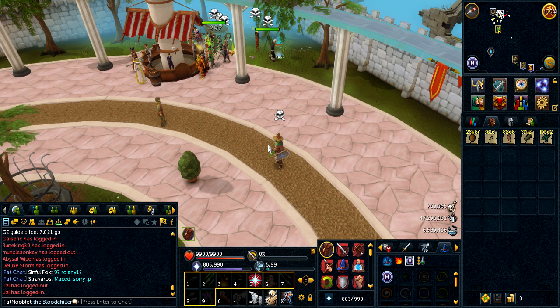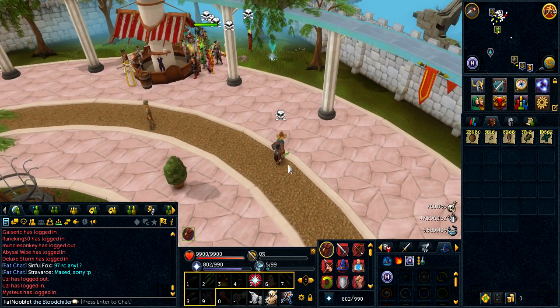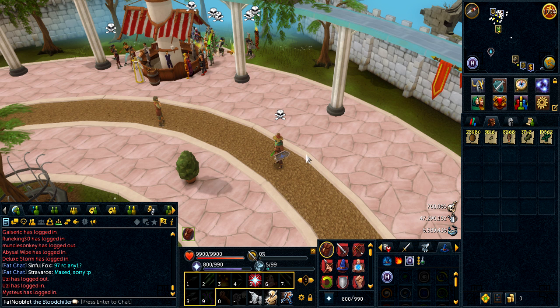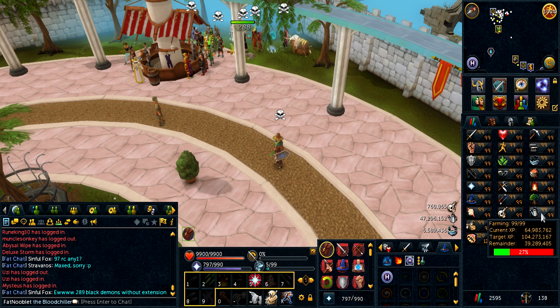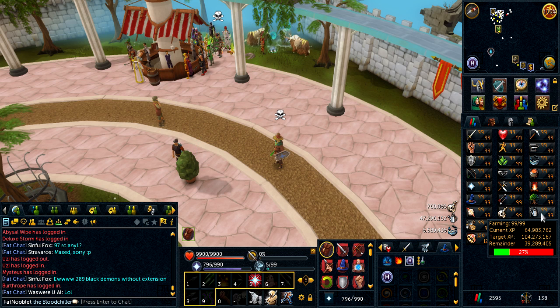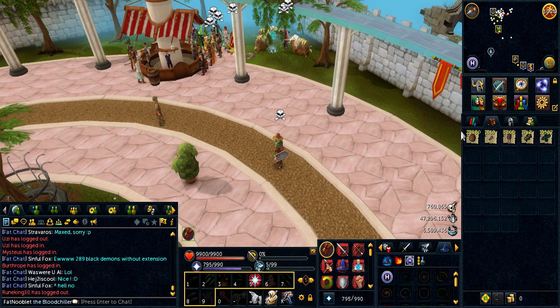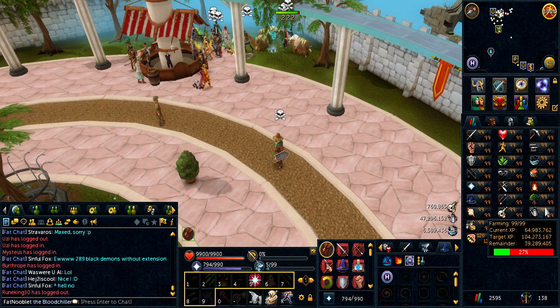That means a little bit before or after New Year's I should be done. That also means I might be 120 farming by then, because 1,200 magics — let's say 1,000 make it through and don't die since I won't be paying for them with coconuts, which are very expensive right now — that's roughly 14 million experience. I'm already at 65 million farming, so add 14 to get 79, and within that time span I can probably get around 20 million more from other methods like war bands and herbs, so I think I could hit 120 farming a little after New Year's.